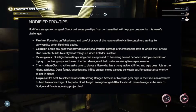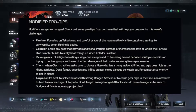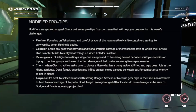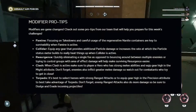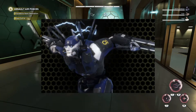Resurgence: quickly eliminating a single foe as opposed to bouncing around between multiple enemies or trying to control groups within AOE (area of effect) damage will help make surviving Resurgence easier. When Clash is active, make sure to play a hero who has strong melee abilities and equip gear high in the melee attribute. Don't forget enemies also inflict greater melee damage, so watch out for combatants who try to get in close.